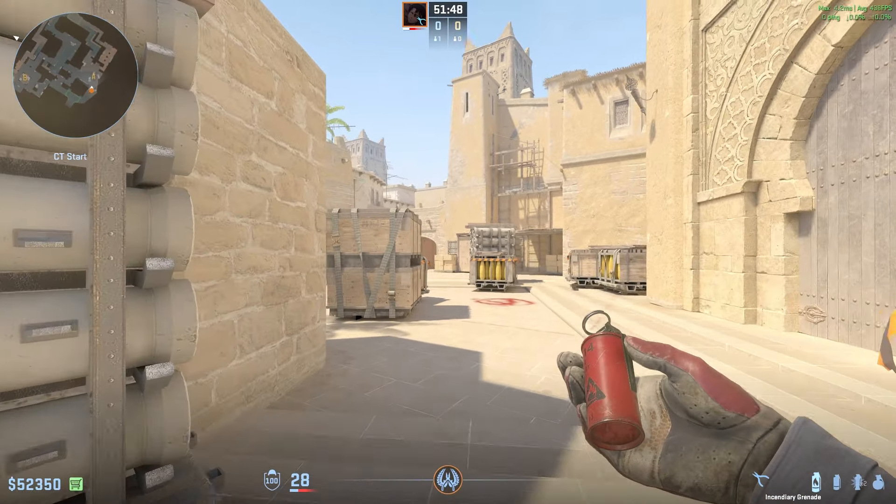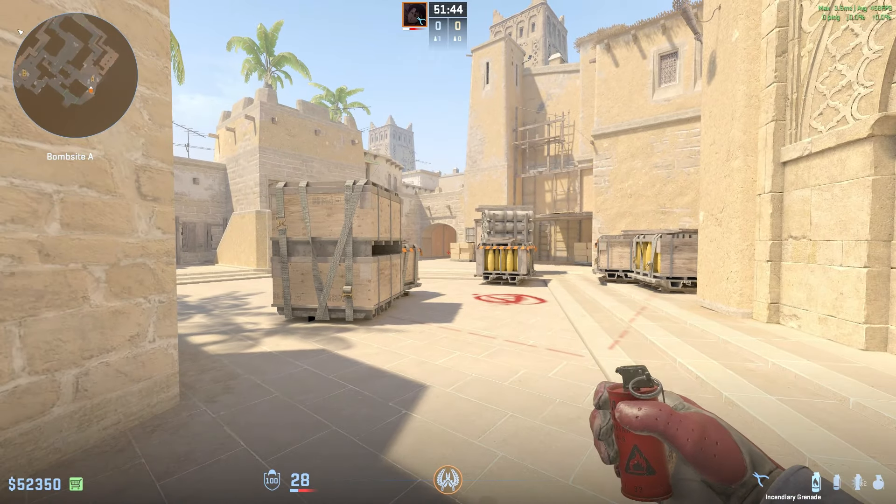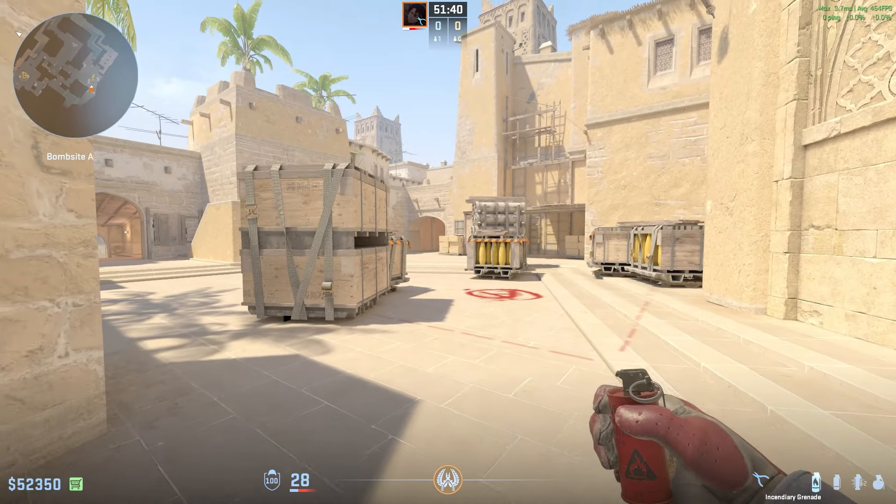What if I told you that if you're throwing the ramp molotov the exact same way you did in early CS2 and CSGO, then you're actually throwing it completely wrong, and you're actually giving your enemies a one-way.